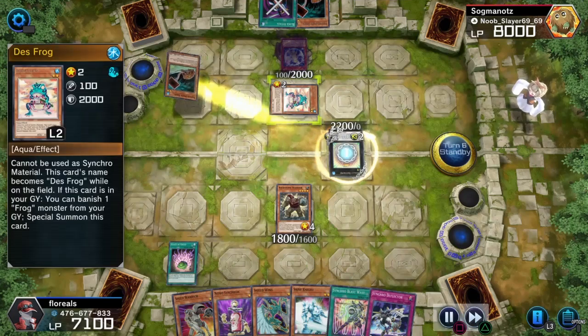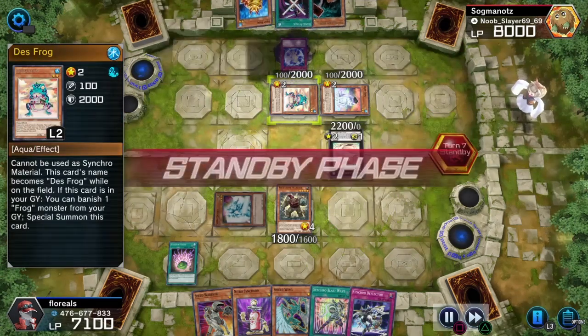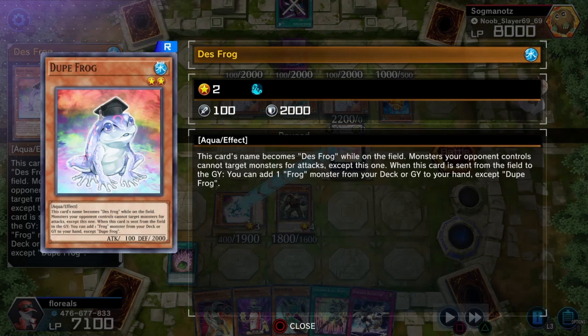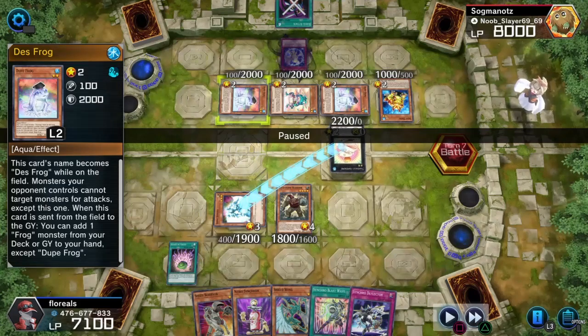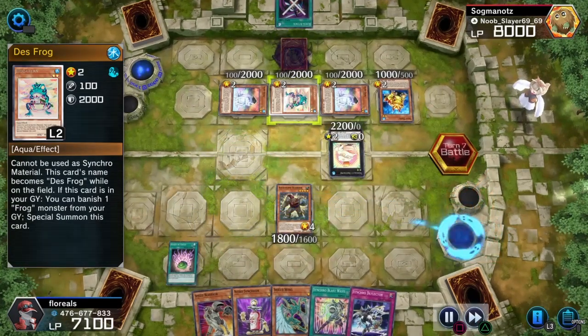Anyway, back to the game — I also got Death Frog on the field. I forget his actual name. I also got two Dupe Frogs, which allows me to prevent him from attacking me at all. This card's name becomes Death Frog while on the field, and monsters your opponent controls cannot target monsters for attacks. When this card is sent from the field to the graveyard, you can add one frog monster from your deck or graveyard to your hand, except Dupe Frog. With two of this monster on the field, they can't attack at all — they don't know who to attack.